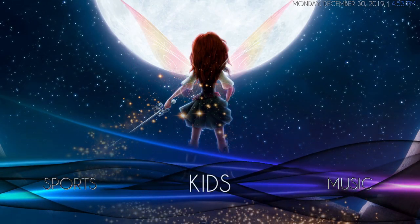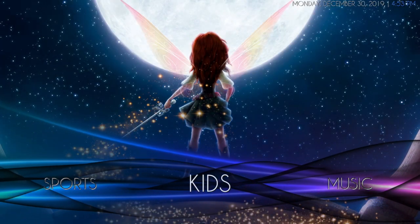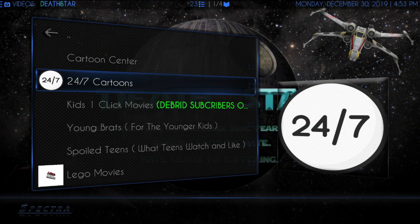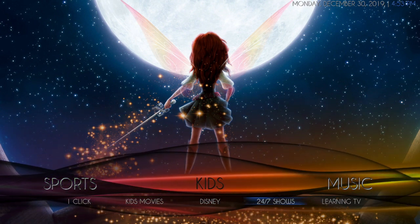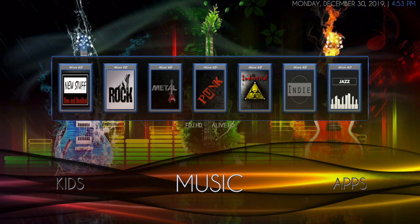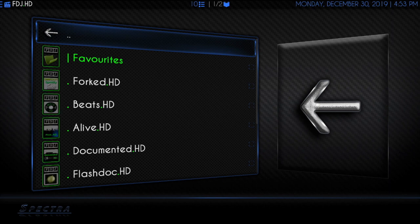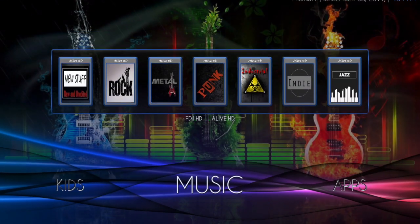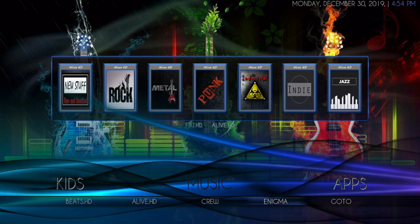The next section is your Kids. If you click up, you will get family movie widgets. If you click on Kids, this will give you the playgrounds. The submenu has one-click kids, kids' movies, Disney, 24-7 shows, and learning TV. Next is your Music section, which has widgets showing from Alive HD. If you click on Music, that opens the French DJ. There's a lot of different things in here. The submenu has Beats HD, Alive HD, Crew, Enigma, and GoTo.